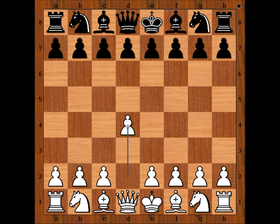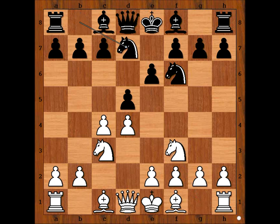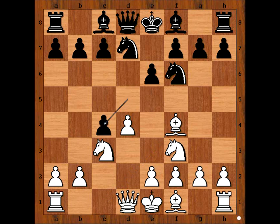Botvinnik had white pieces and he started with d4. Vera played knight to f6, c4, e6, knight to c3, d5 — Queen's Gambit. Knight to f3, knight from b to d7, bishop to f4, d takes on c4, and Botvinnik played a3.